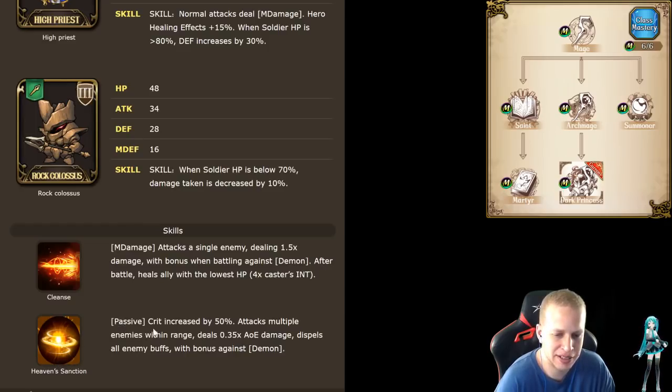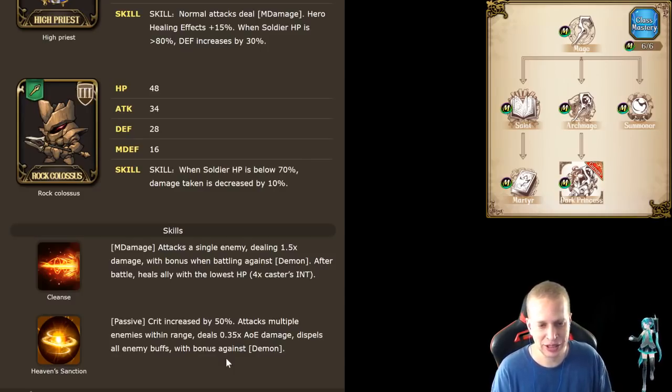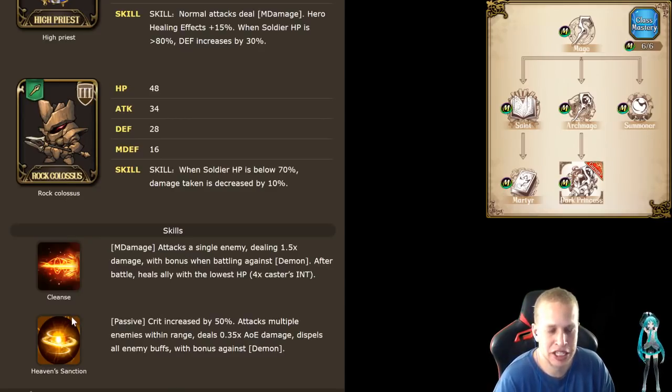And then Heaven's Sanctioned — this is a passive. Her crit chance just instantly goes up 50%. That's pretty dumb right there. Attacks multiple enemies within range dealing 0.35 AoE damage, dispels all enemy buffs, with a bonus against demons. So it's marketing her a little bit as the demon killer, but you're still going to get a ton of damage off of her. Not to mention the increased range from her passive and the increased magic damage from her passive. If you can get this going with certain gear lineups and certain buffs, she could be a monster.